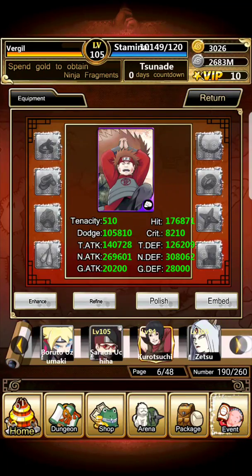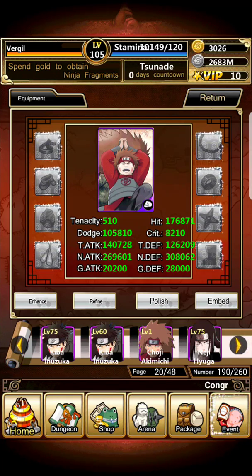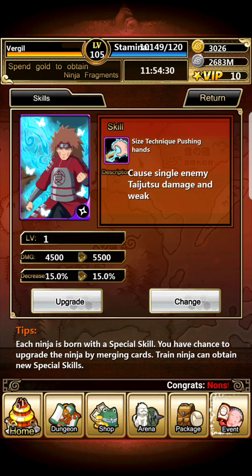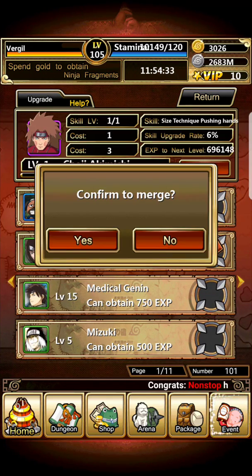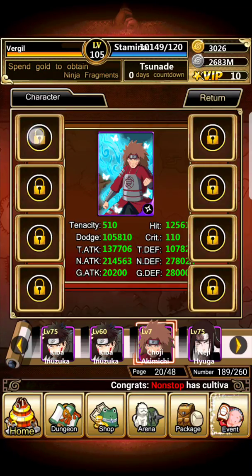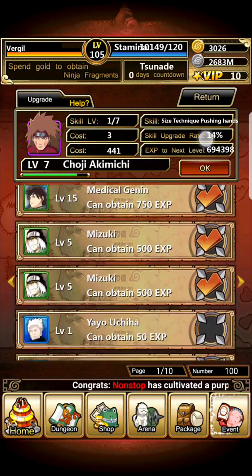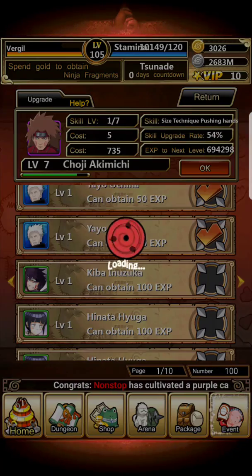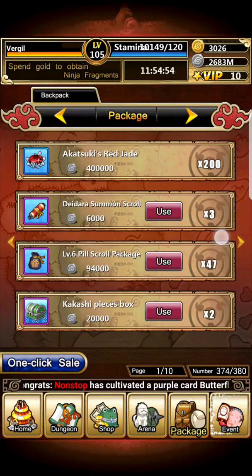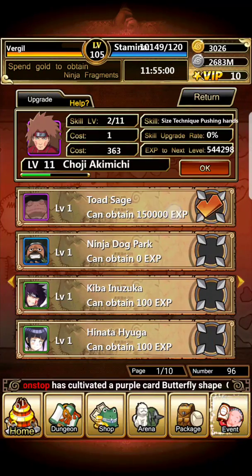Where's my other Choji? Here we go. Skill... upgrade him a little bit, just enough to get to level 2 essentially. Oh, that's level 15 — whoopsies. Damn it, why do I have to use that? I don't want to use a Toad Siege, but you've forced my hand, Choji.